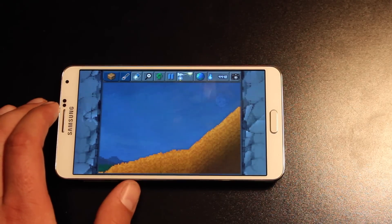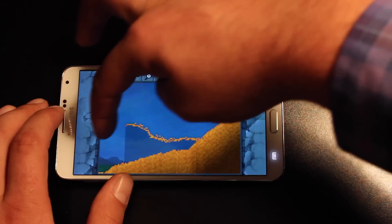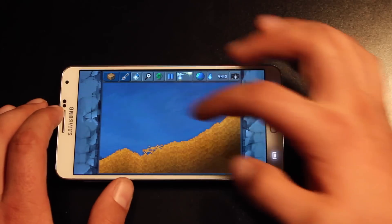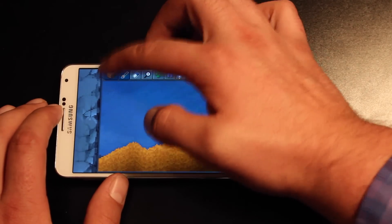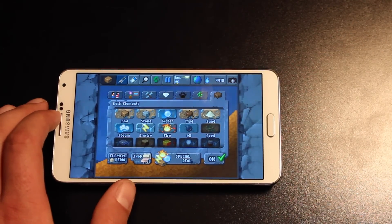Similar to the old Atari style graphics that some of you may remember. I've heard of the Atari, but I've never played one. Basically this is one that my daughter had begun earlier. You can see I'm just building simply with sand here, but there are other elements I can build with. The more you build in the story mode, the more elements you unlock. There are 150 elements.